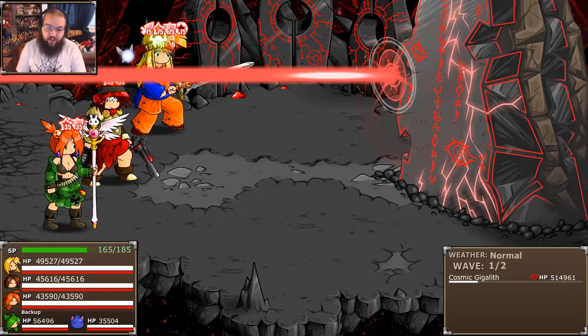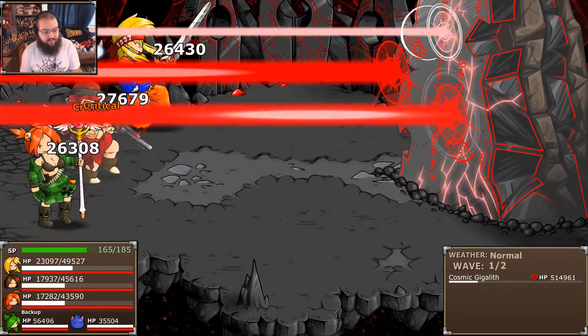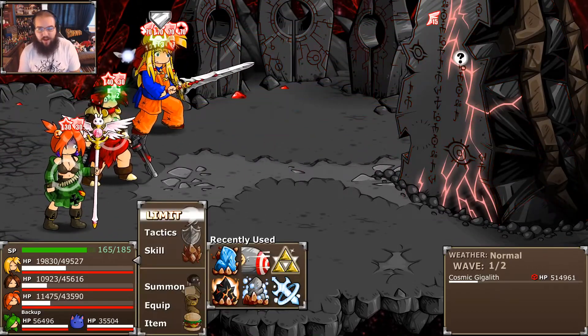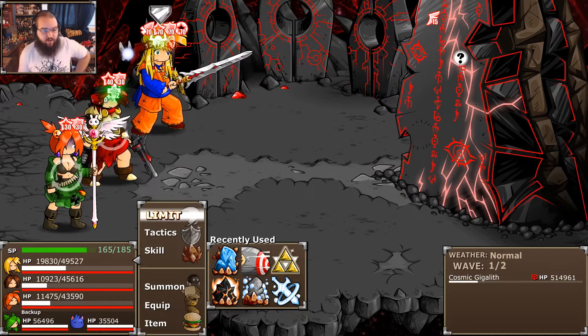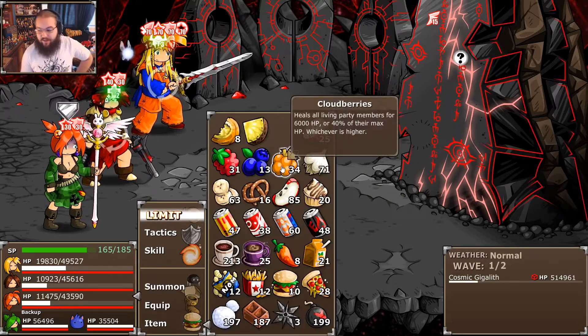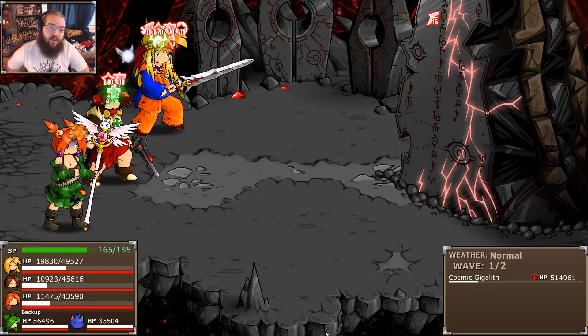I did not address that correctly. What I should have done is either given the party Morale with Stumpy Gloop or given the party auto revive with No Legs — either of those would have been a reasonable play. I didn't do either. And it also does 400 to the backup — that's the part I really forgot about. I remembered it doing a lot of damage but didn't think the backup would also get hit.